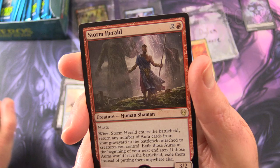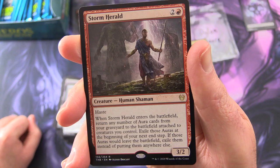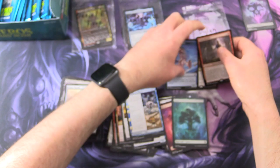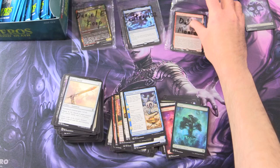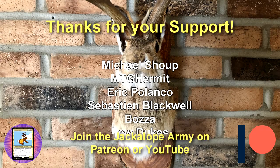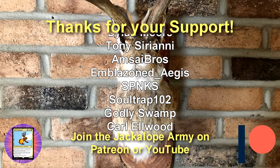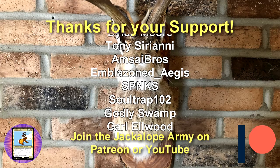Alright, what is the final rare here? It is Storm Herald — creature Human Shaman, 2/3 for three with haste. When it enters the battlefield, return any number of aura cards from your graveyard to the battlefield attached to creatures you control. Exile those auras at the beginning of your next end step. If those auras would leave the battlefield, exile them instead of putting them anywhere else. So there we are, Dylan — thank you once again. We'll pop these in here for you, sir. Thanks for watching and have a great day.